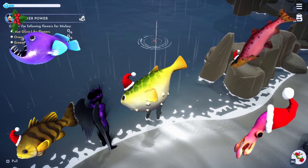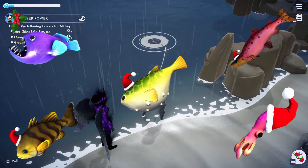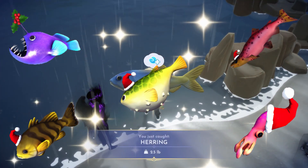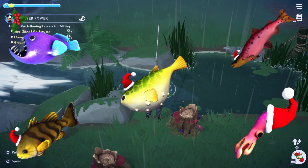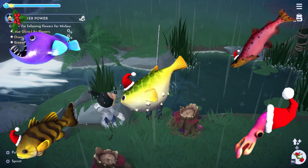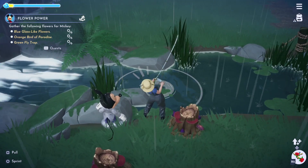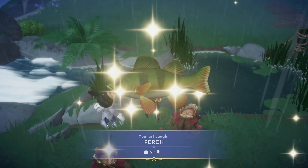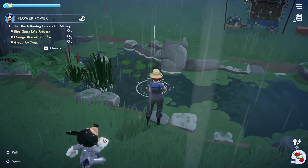First, the festive anglerfish from the Forgotten Lands. Next, the festive bass from the Peaceful Meadows. Then we have the festive fugu from Dazzle Beach. We also have the festive salmon from the Sunlit Plateau. And lastly the festive squid from the Glade of Trust. All of these can be caught by fishing the special red and green bubbles. If you want to keep these safe, I suggest not placing them in your storage but rather on the floor or a table in your home.